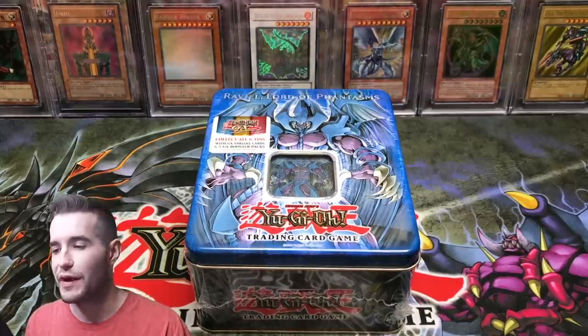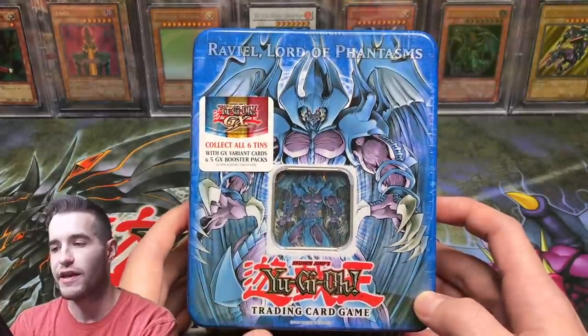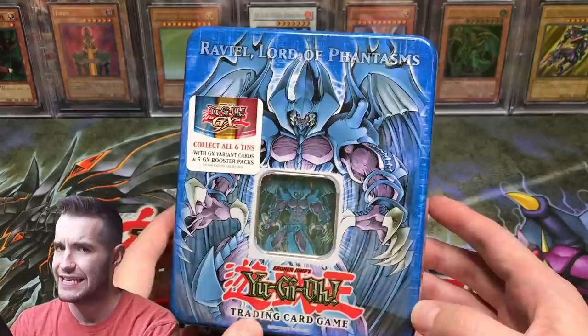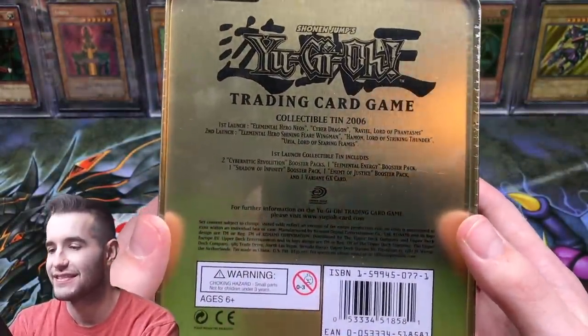What's up guys, Ruxxon34 back with another epic tin opening. Today we have Ravael, Lord of Phantasms — the 2006 tin. We can check back here: Collectible Tin 2006.